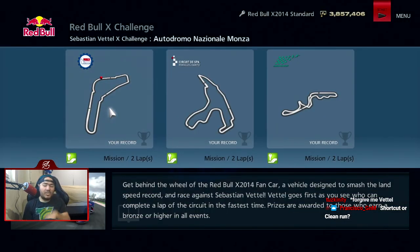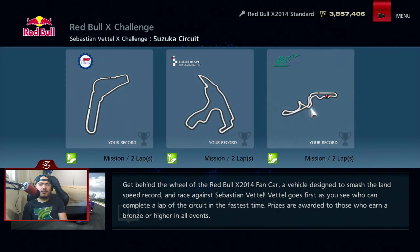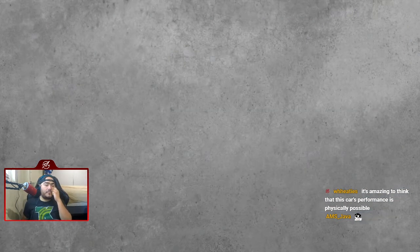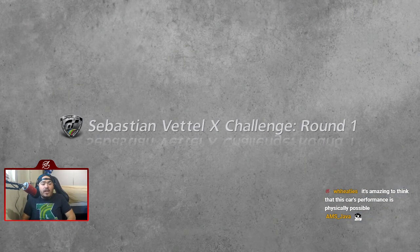So we don't go to Nürburgring — it's Monza, Suzuka just like GT5, but Spa Francorchamps is here from GT4/GT6. Let's go to Monza. We're driving a white Red Bull.